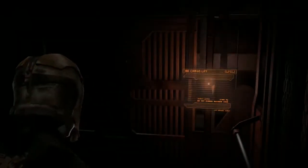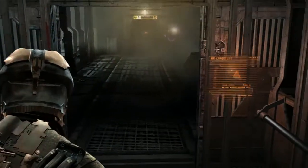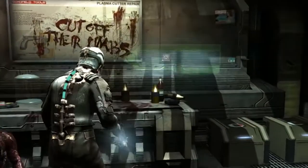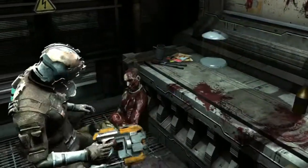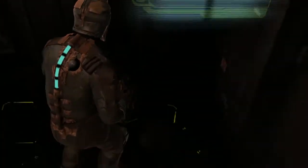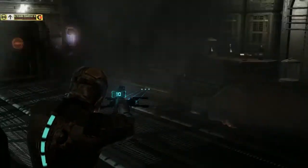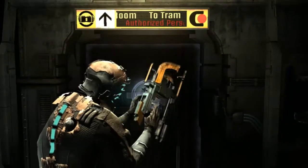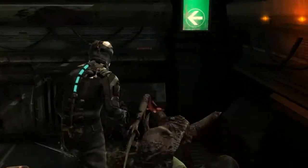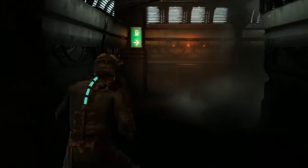Go away. Oh God, no. Isaac Clarke, Master of Missing Boxes. There we go, that's better — let's try and grab these items. Bloody hell, die quickly!